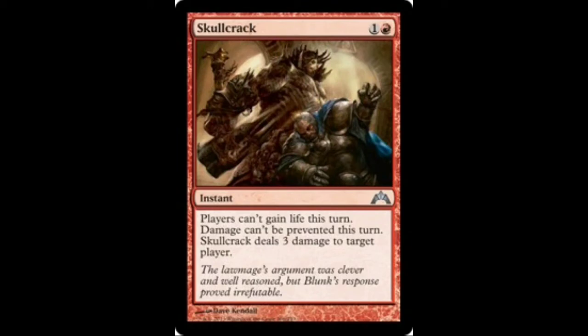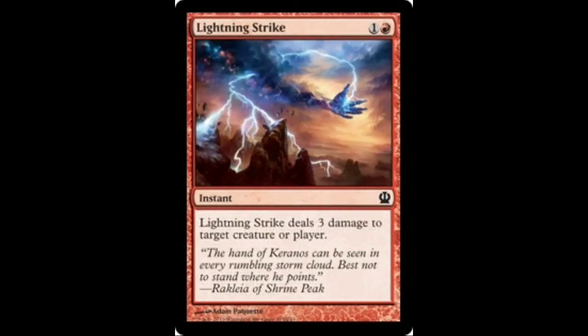The next card you'll see is Skullcrack. It's 2 mana, and it deals 3 damage to target player. It's unfortunate that it doesn't deal damage to creatures, but generally you're only going to be dealing damage to the player, trying to get their life total closer to 0. Also, it has the ability that prevents players from gaining life, which is really good for this deck — especially with the new Naya Hexproof decks emerging with Unflinching Courage. It's going to prevent their life gain on turns 3 or 4 so you can deal the final damage quickly. I have it as a 2-off.